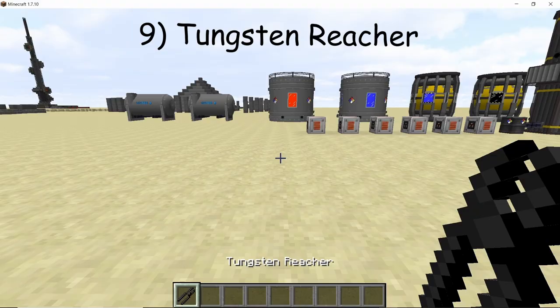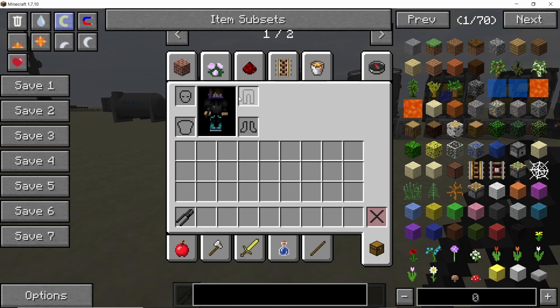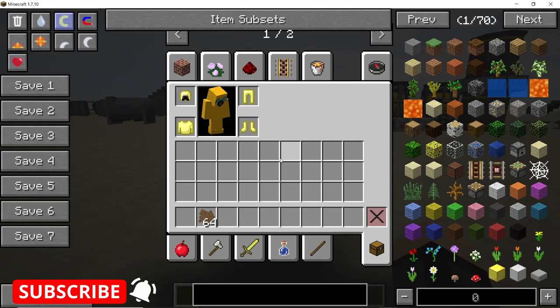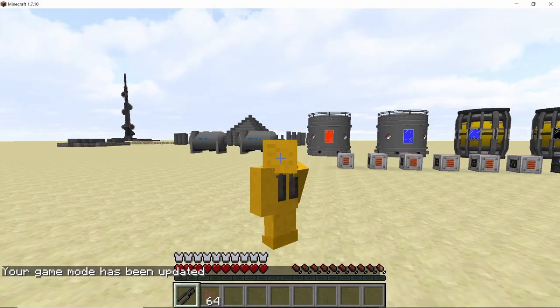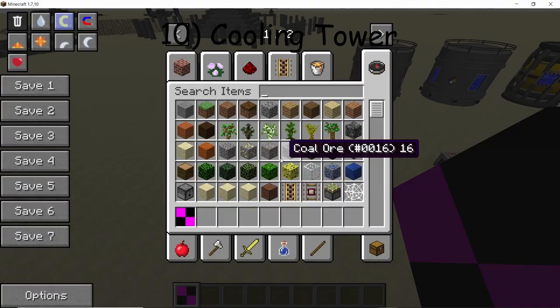The tungsten twitcher is crafted using four tungsten bolts, two insulators, and one tungsten ingot. It is a handy tool that makes you fireproof when you have items that would normally burn you in your inventory. For example, with depleted uranium fuel in your inventory burning you in survival, as soon as you take the twitcher in your inventory all the fire is gone. It will also protect you even without a hazmat suit.